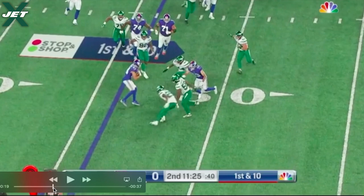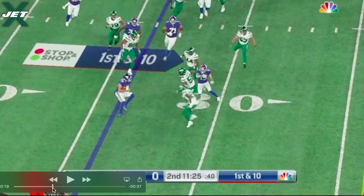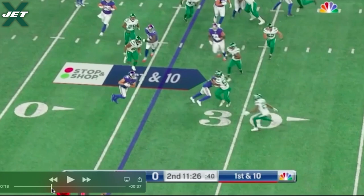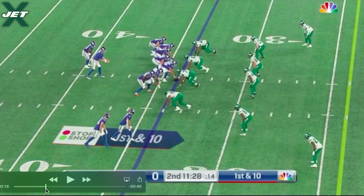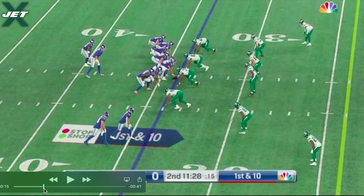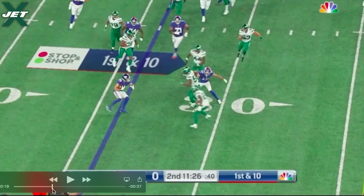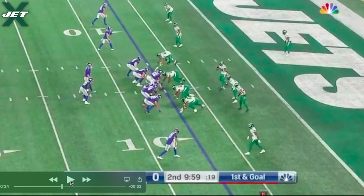Sherwood makes initial contact and brings down the ball carrier with help from Zuniga. The critique here is maybe break down a bit more — that wide receiver can do whatever he wants a yard past the line of scrimmage, so perhaps a more sound tackle technique. But the key reason I love this play is the read and react, and the play speed. Speed doesn't just mean your 40 time — it means reading and reacting to get to the ball carrier as fast as possible. A nice tackle on the screen for a gain of three.